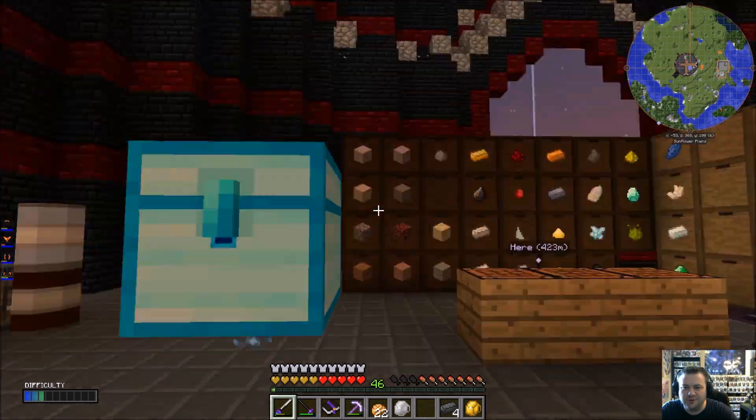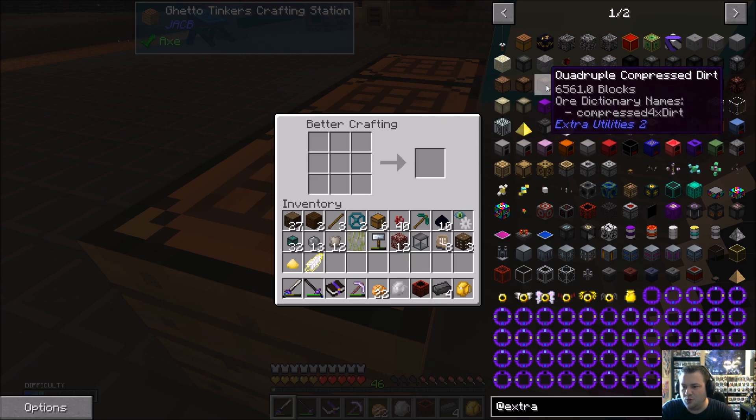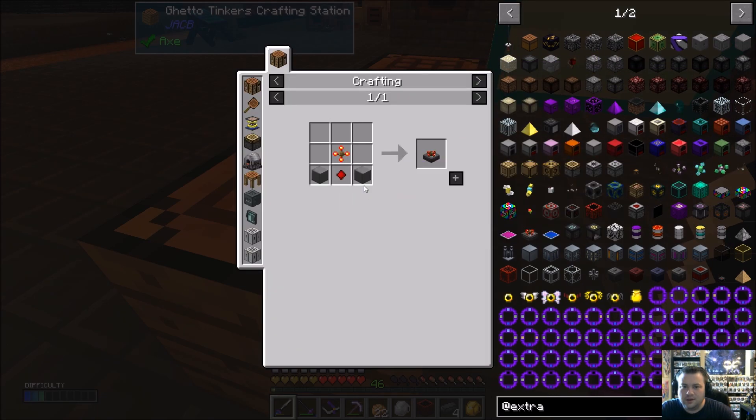We're going to need a block of coal, iron, and redstone — there's our resonator. We're going to need the manual mill. The manual mill is going to take resonating redstone crystals as well.